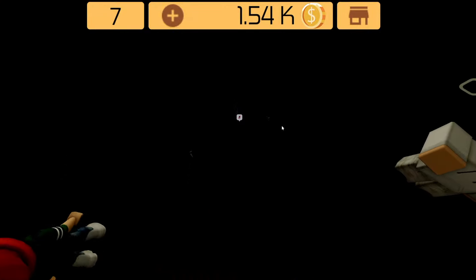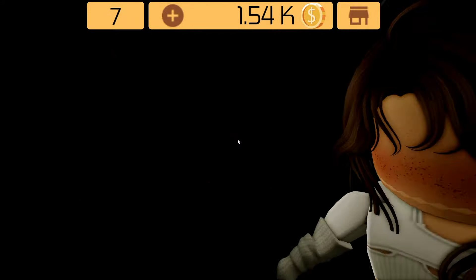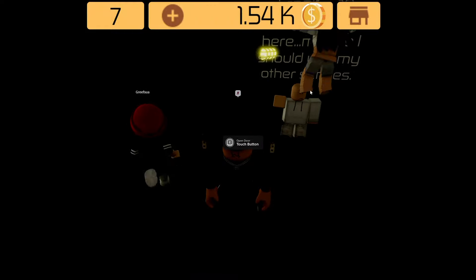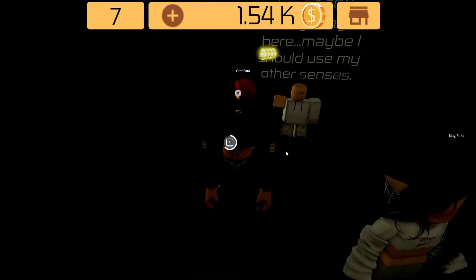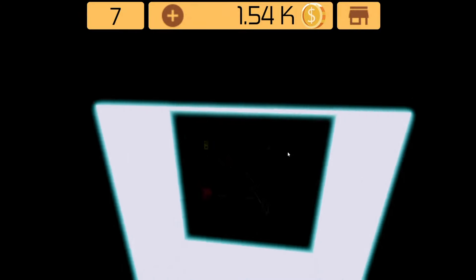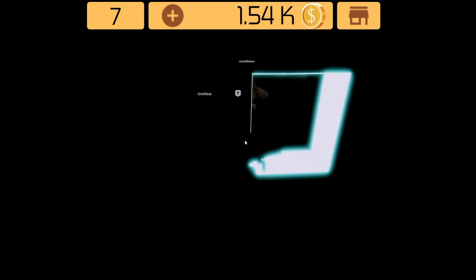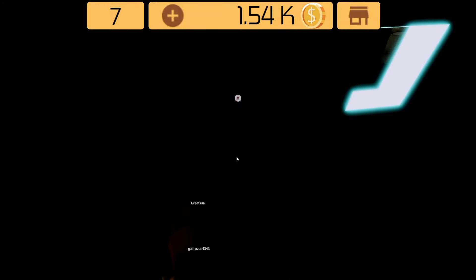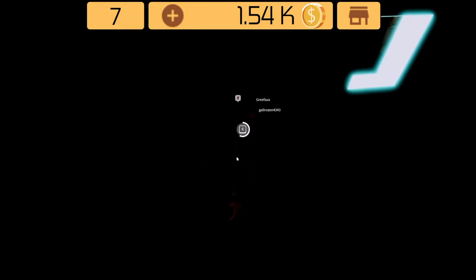Here you just have to find a button somewhere around here. It's right here, close to that guy. Just find the button, open it, and go through. Same thing — it's very dark, you just have to look for the button. It should be somewhere around this side.